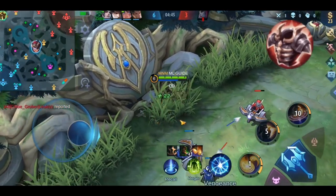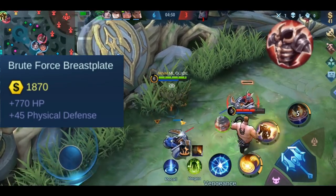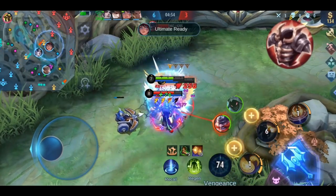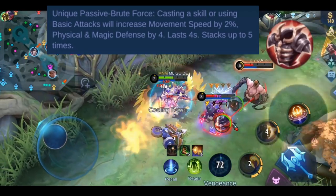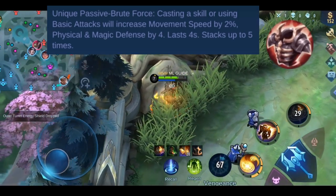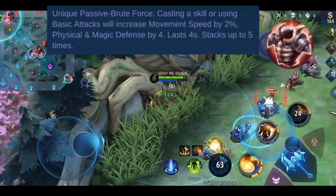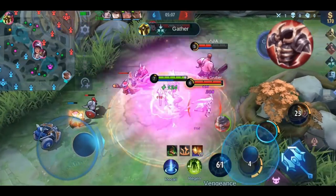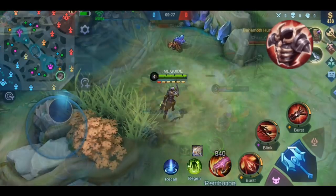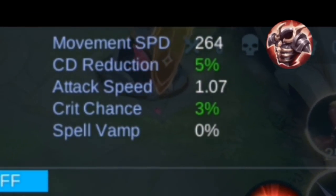Lastly, let's talk about Brute Force Breastplate. You get plus 770 HP and plus 45 physical defense. Its passive is called Brute Force: after casting a skill or using a basic attack, your movement speed increases by 2% and your physical and magic defense increase by 4 points. This lasts for 4 seconds and stacks up to 5 times, giving you a total of plus 10% movement speed and 20 points of physical and magic defense.